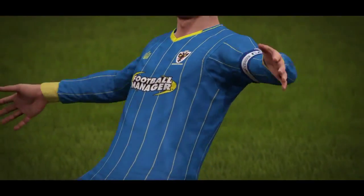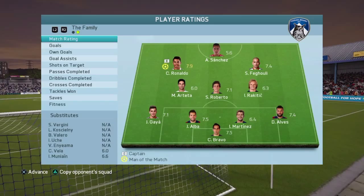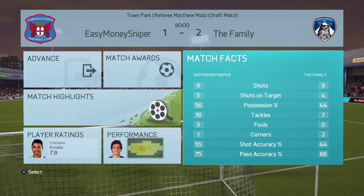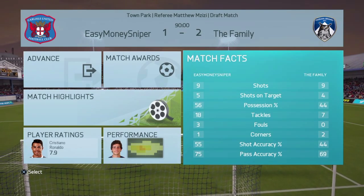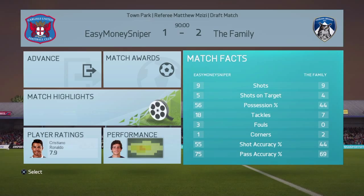Look at that goal by Ronaldo in the second minute. Game one — here's a look at the stats: Ronaldo with one, Feguli with one goal. 508 coins for that game. I had nine shots, four on target, 44% possession. He had nine shots, five on target, 56%. That is the end of game one — let's get into game two.